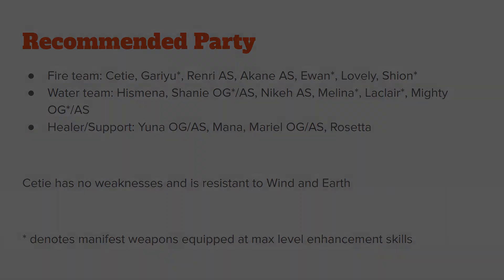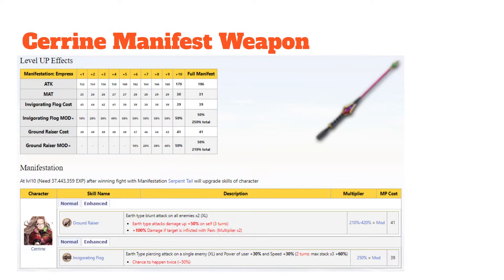Next, let's go over Serene's manifest weapon. At maximum full manifest, her stats are 186 attack, and her Ground Raiser and Invigorating Flog will get enhanced skills. For her Ground Raiser, she gets an extra earth type attack damage up by 50% on herself for three turns, and 100% damage if the target is inflicted with pain with a double multiplier. Her Invigorating Flog will have a two turn increase instead of one turn, and a chance to happen twice with about a 50% chance of it recurring. There's a little bit of RNG, but overall this really makes her a solid unit.